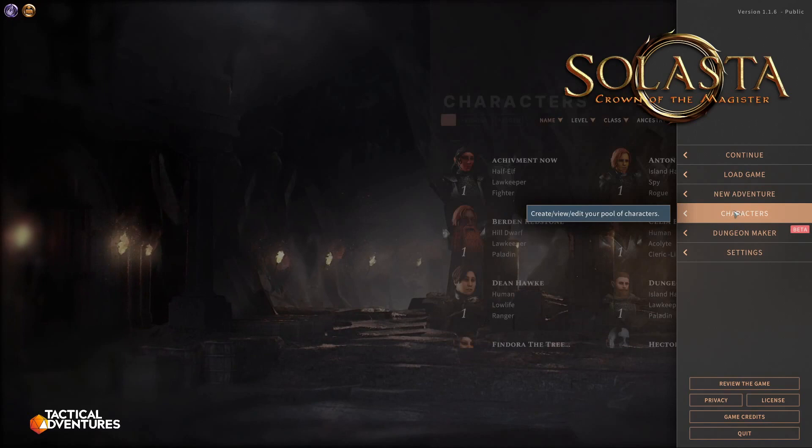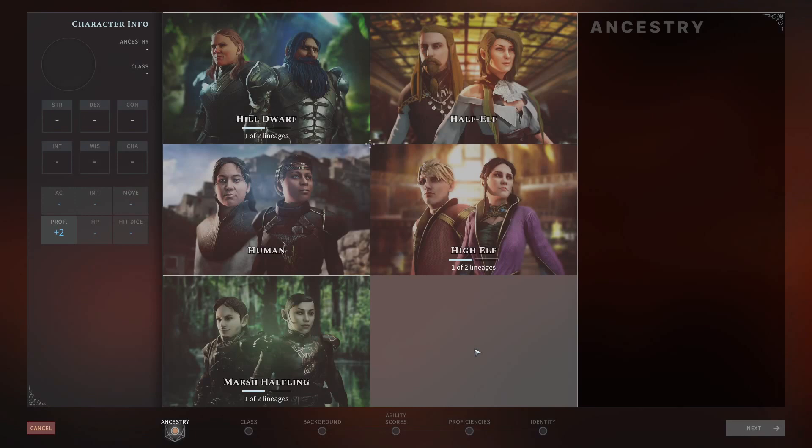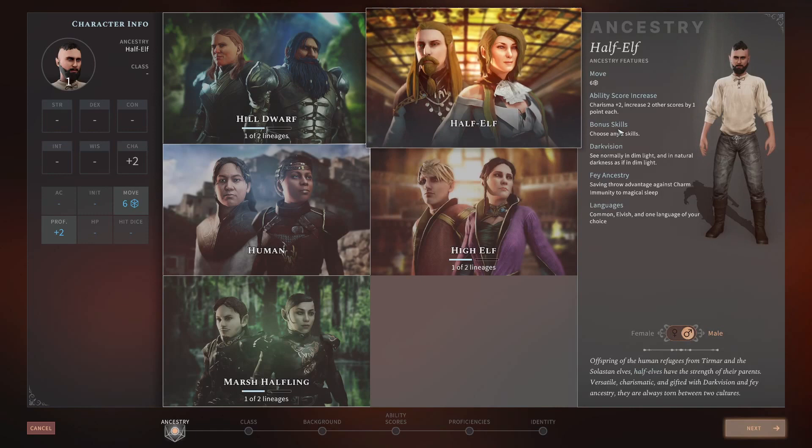The Sorcerer is a new Charisma-based class. If you want to min-max, you probably want to choose a race which has a bonus to Charisma — and that's the Half-Elf, as it gets plus two to Charisma.